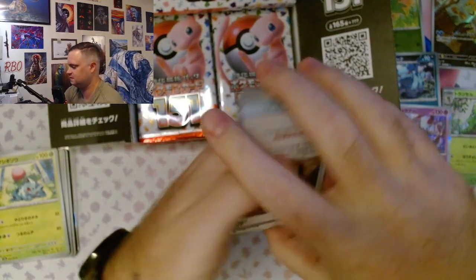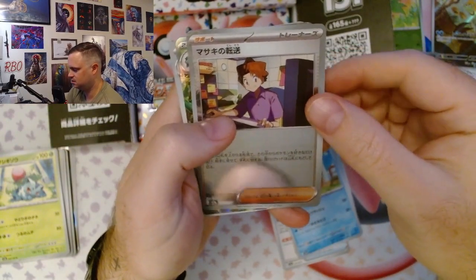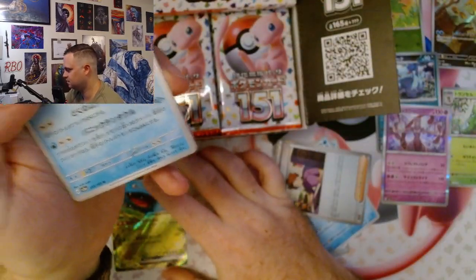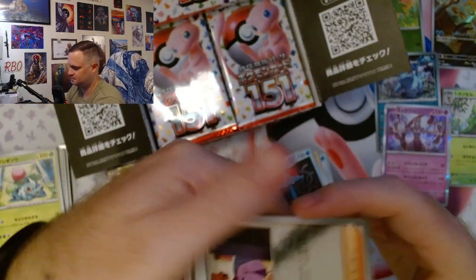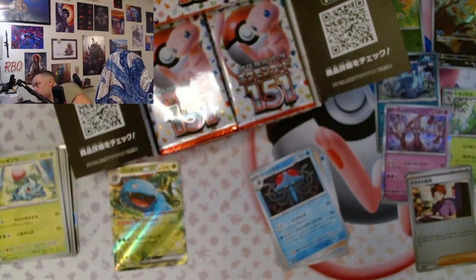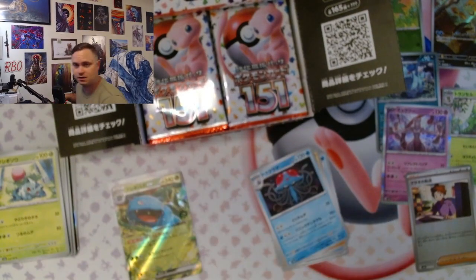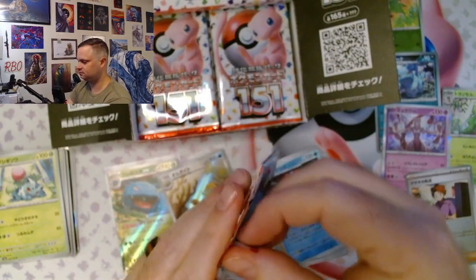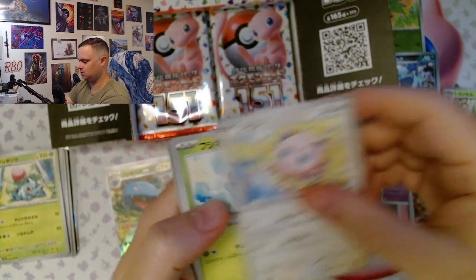This is the most expensive box I've opened to date. And we got a Venusaur EX — don't have that in English yet. It's just a Pokeball hollow. The Japanese sets just seem to have great pull rates. Less filler. Cooler cards in general.